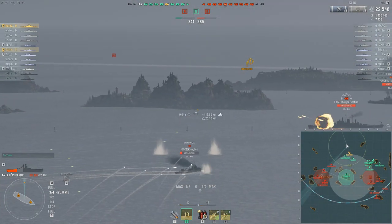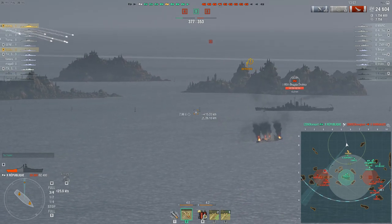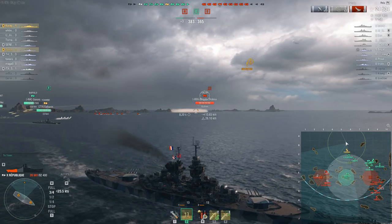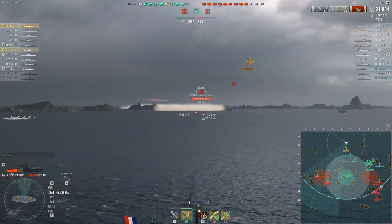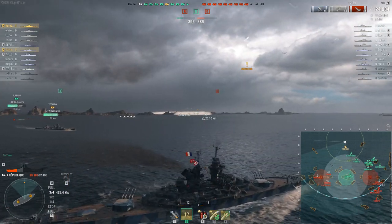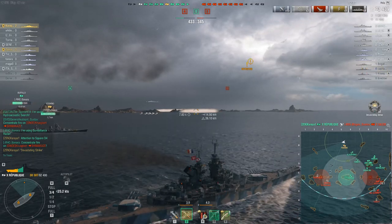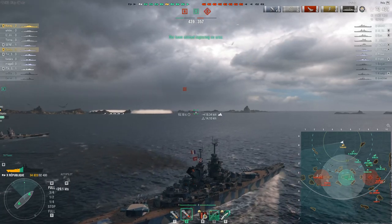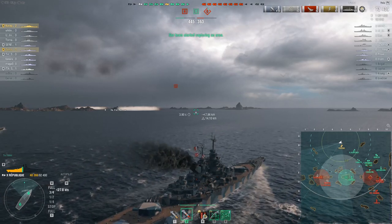Coria is now looking squarely at a Shimakaze within 12 kilometers of a big cluster of three battleships. There might be torpedoes coming — there almost certainly are — but they'll be the last ones that Shimakaze ever fires. Oh hello, there's a Salem just over 15 kilometers away, sailing broadside on to a trio of tier 10 battleships and a tier 10 battlecruiser. Coria's first salvo goes wide, but he doesn't have to wait long for a second shot. Despite the Salem going undetected, four hits are scored — and all four are citadels. 49,000 damage. Coria is finally on the scoreboard.